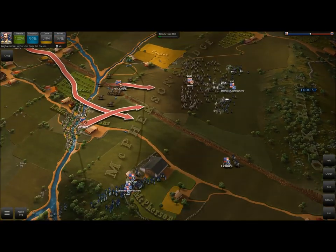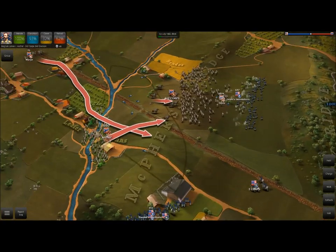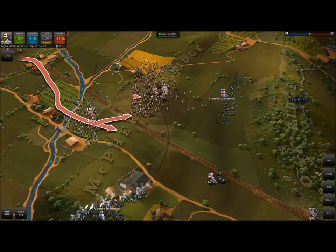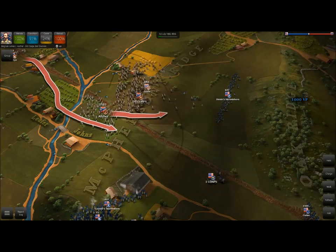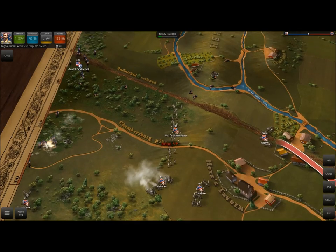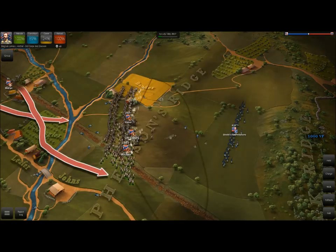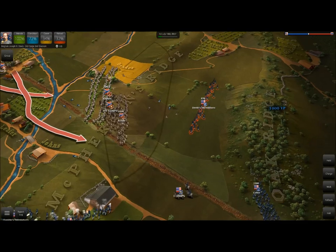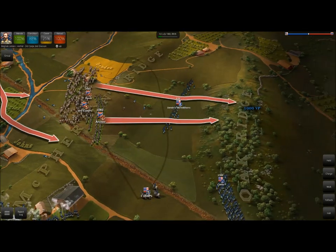It looks like Davis is pulling back — the skirmishers have forced Davis back. I'm going to go ahead and run with Archer. I may actually attempt an assault with Archer's Brigade up towards Oak Ridge, because we really want to take this position from the enemy. Davis is taking a lot of damage here. It looks like we actually forced one of the Vedette units off the field, which is pretty cool. Let's try to get our skirmishers back, and we'll get Archer and Davis to fire together on Devin's skirmishers. We really want to get these men on top of the hill.